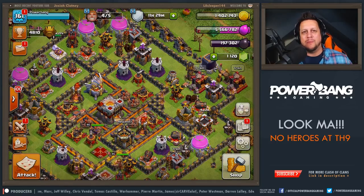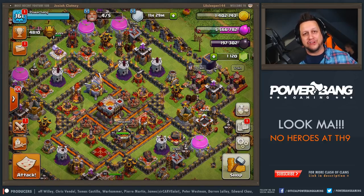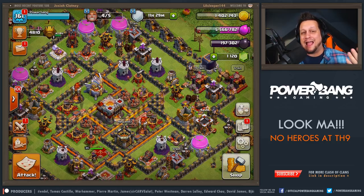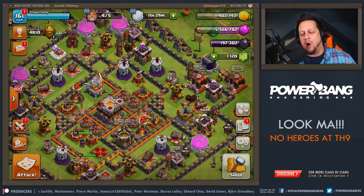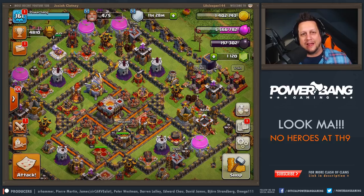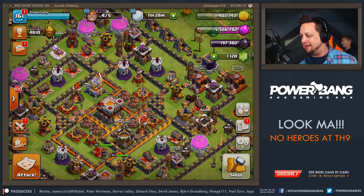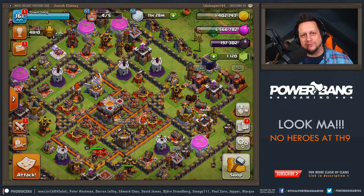What is going on guys? It is Power Bang. Welcome back to another Clash of Clans video. I've got a pretty cool one in store for you guys today. For those of you that don't know, it is my birthday. The number one thing I get asked on the channel is: how do I attack a Town Hall 9 base when I don't have my heroes up? The best army for that will be in this video, so stay tuned.